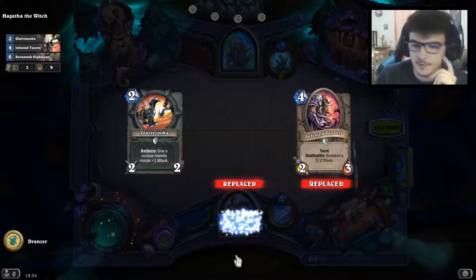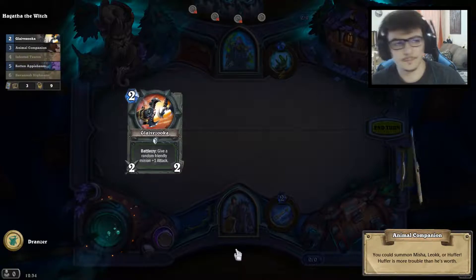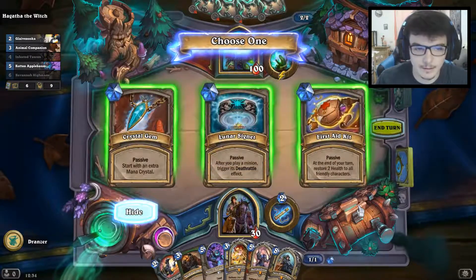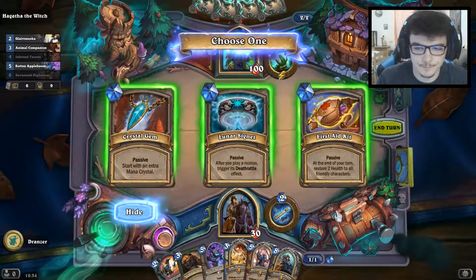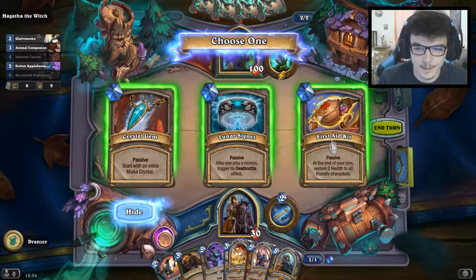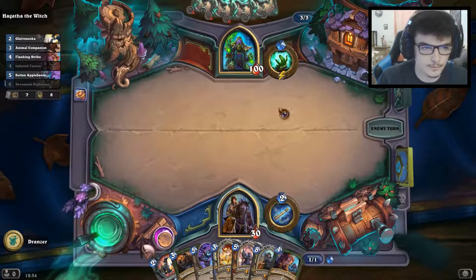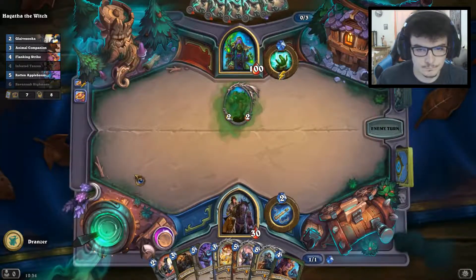I'll keep the Glaive Zooka as I start with two mana crystals. I don't want the other cards right now. My companion can be good depending on which passive power I get. I think I need the first aid kit — okay, that's fine.